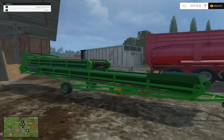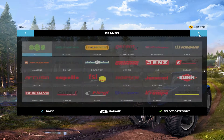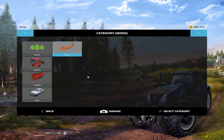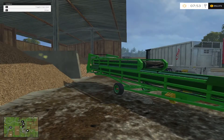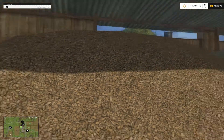Here it is — this is the Marhu Bale Conveyor. Well, you don't really use it for bales, I can tell you that much. You could use it for bales, but I want to use it for all these wood chips we got here.